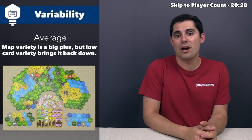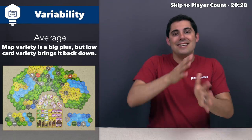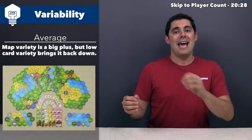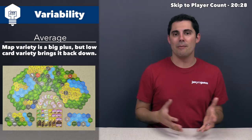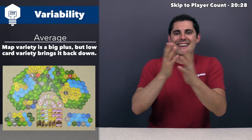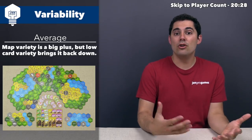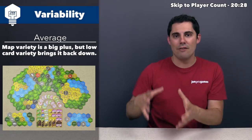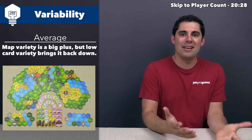Variability for Quest for El Dorado comes out about average, but it's a tug-of-war average. On one hand, you have a ton of variability from all the different maps. On the other, you only have 18 action cards. If the game got an expansion adding even six or eight new cards that could be cycled into the market, it would easily tip the scales to highly variable. That said, I've played many times and never felt like I'd experienced everything — the variability is good.